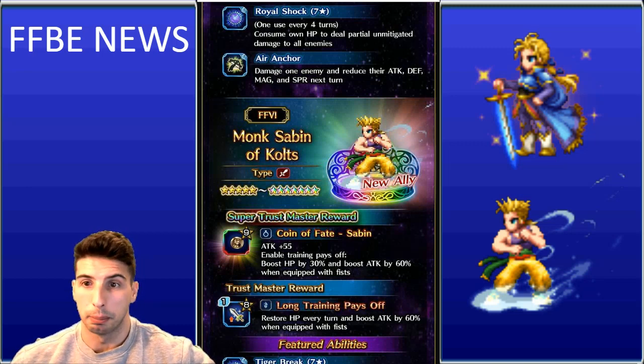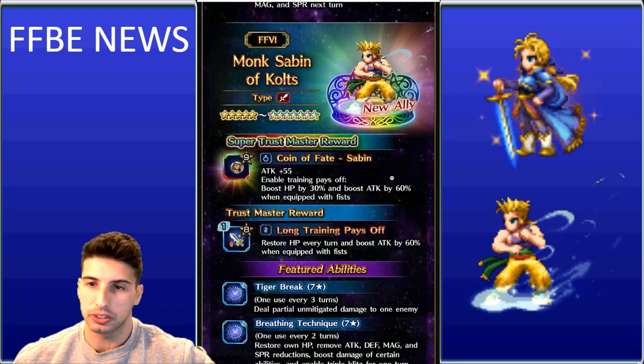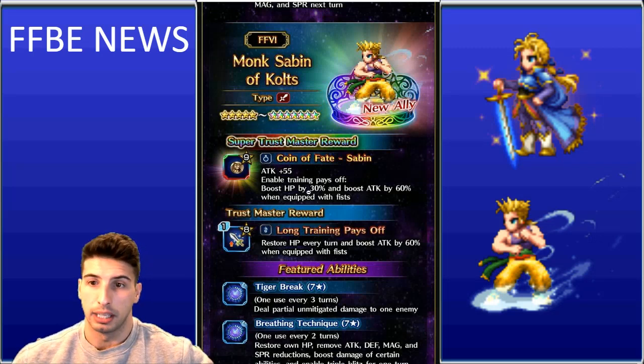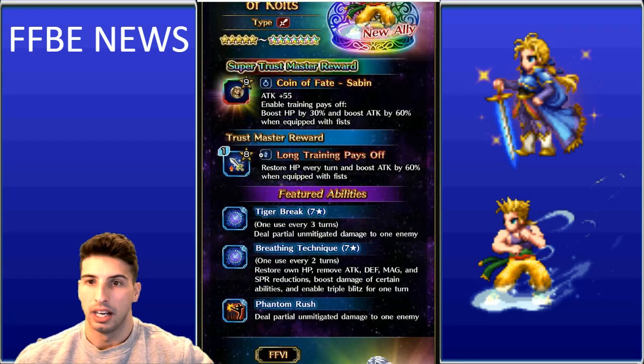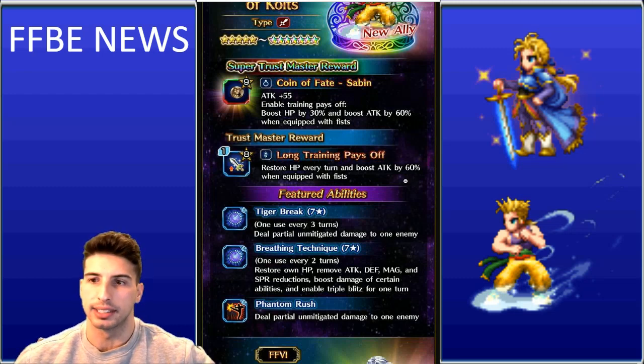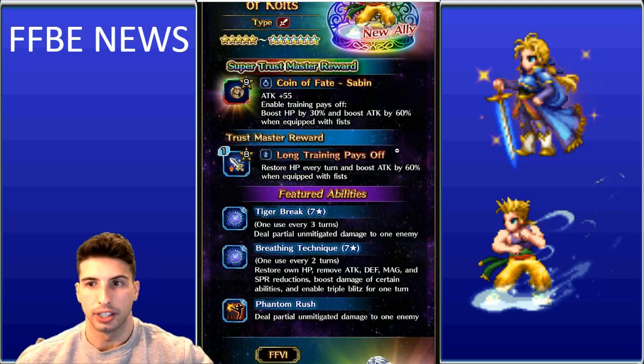Sabin's Super Trust Master, Coin of Fate Sabin, gives attack +55, enables Training Pays Off, boosts HP by 30%, and boosts attack by 60% when equipped with fists. His Trust Master reward, Piece of Materia: Long Training Pays Off, restores HP every turn and also boosts attack by 60% when equipped with fists. Stacking both gives you 120% attack boost with fists, which is excellent.